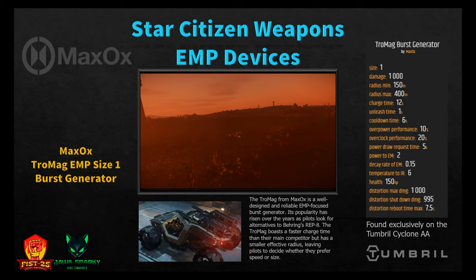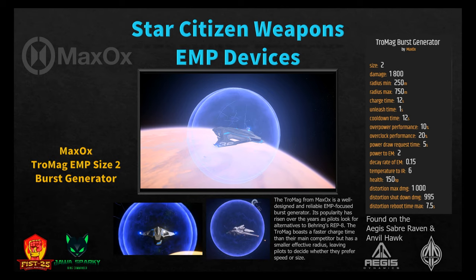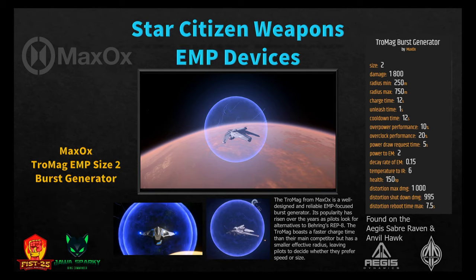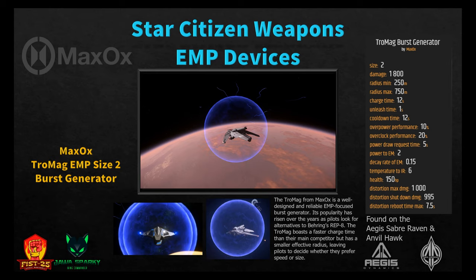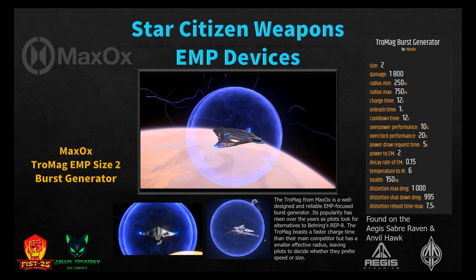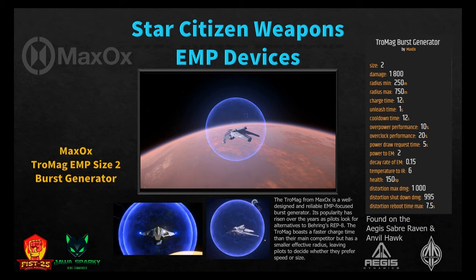The size two Tromag burst generator from MaxOx is found on the Aegis Saber Raven and the Anvil Hawk — the Raven has two of them, so double the stats. Damage is 1,800 per generator (3,600 for the Raven). Minimum radius 250 meters, maximum radius 750 meters, charge time 12 seconds, unleash time 1 second, cooldown 12 seconds. It does add 6 to IR signature. If you want to take down shields or act as support aircraft, this is a good option.